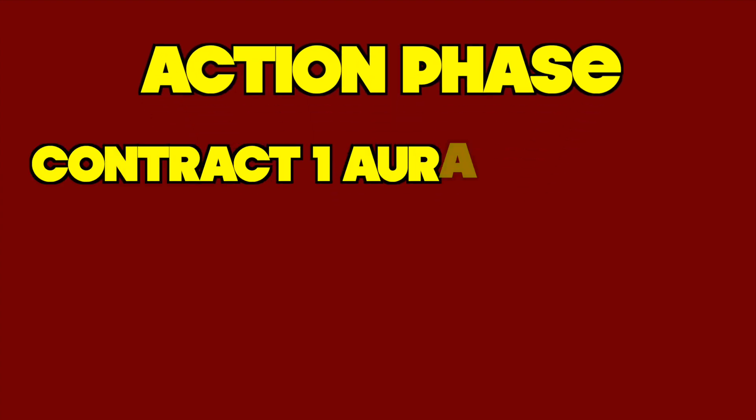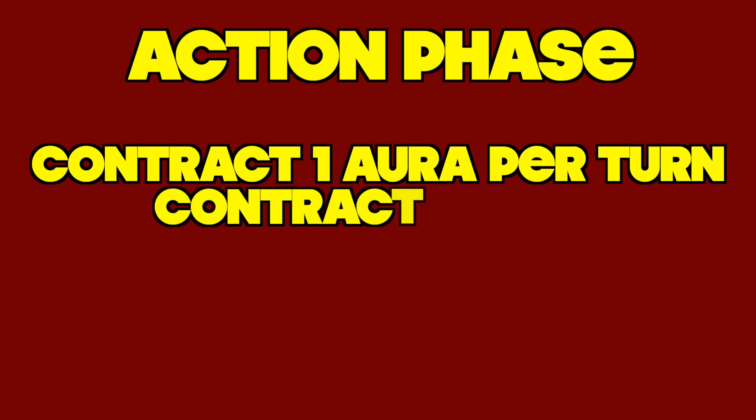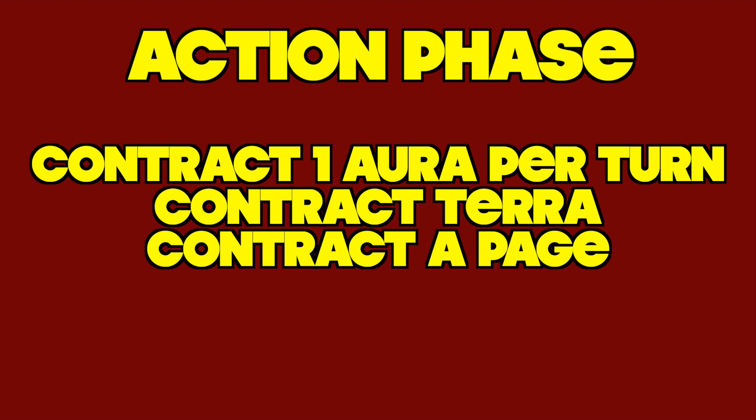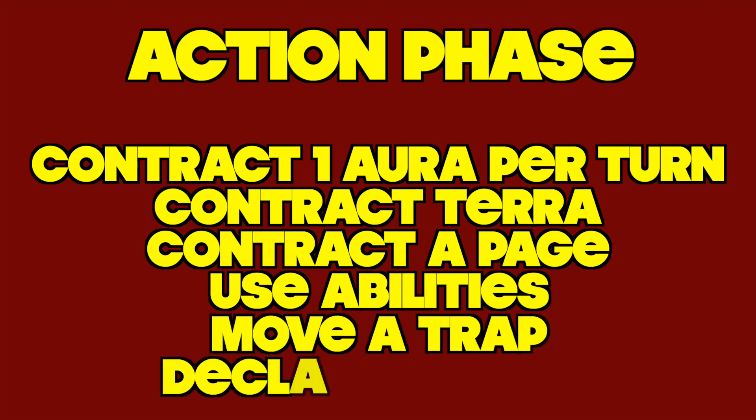Now you are in the action phase of your turn and you may do the following actions in any order: you can contract one aura page from your hand into the arena (most aura pages have no cost); you can contract a terra page from your hand with no limit per turn; you can contract a beastie, artifact, spell, or potion page; you can use abilities on your beasties or artifacts; you can move a face-down trap page; or you can declare an attack and resolve combat.